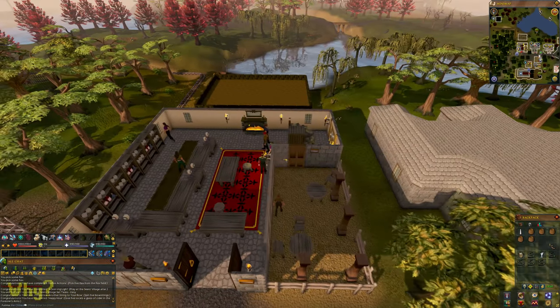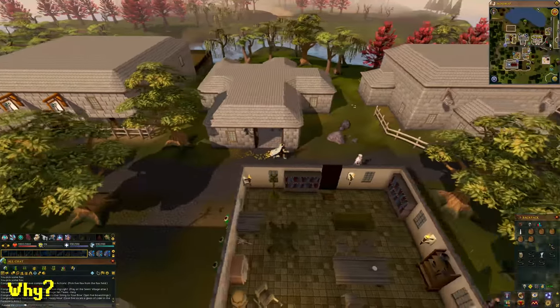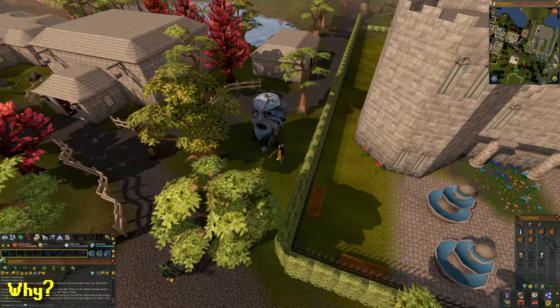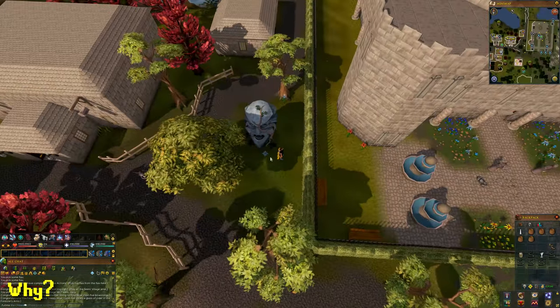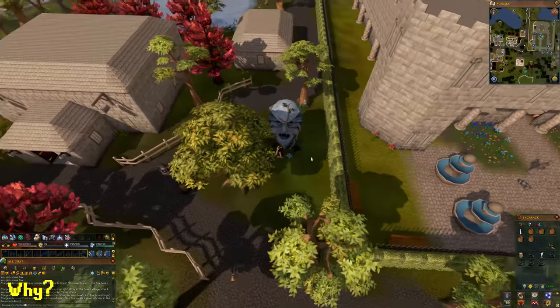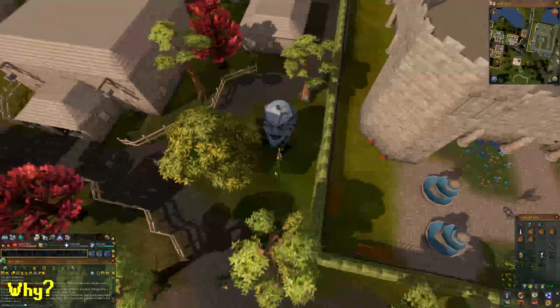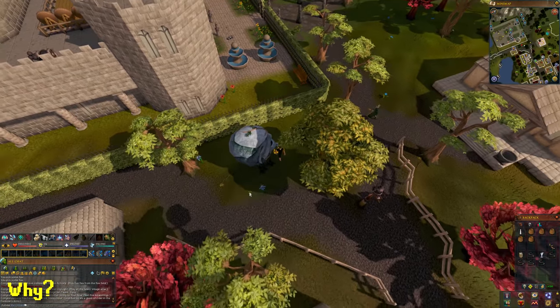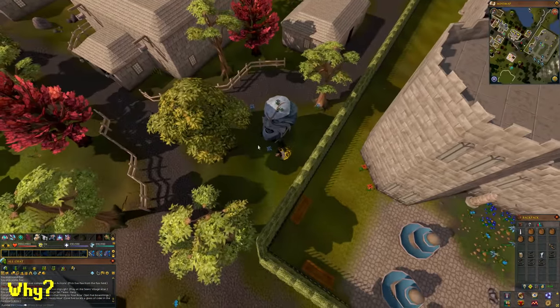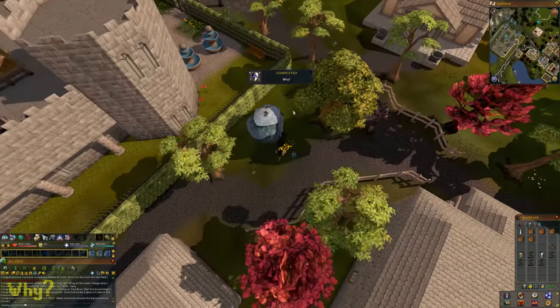The next task is a bit tricky — it's called 'Why Is This A Task?' What you have to do is walk around the statue clockwise. It's easier to walk rather than run. Try clicking on each corner of the statue without stopping — it might take a few tries. If you stop mid-walk, the challenge won't complete.